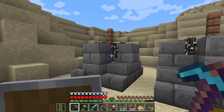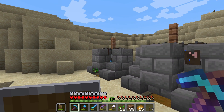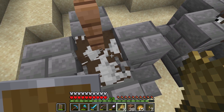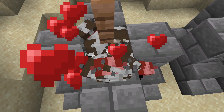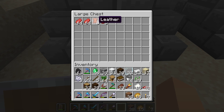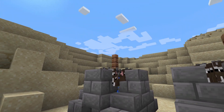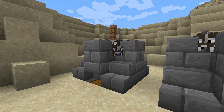Here is our latest build - the cow crusher. I've actually decided to add a second one so we can get even more leather and steak. Let me show you how it works: we have our cows inside, and if we feed the cows and they start breeding, the adult cows will start dying. Whatever they drop gets into that chest - we got some leather and a lot of beef. In my opinion this is one of the best farms you can have. We made an episode on how to build it on this channel. If you're new, please don't forget to hit that subscribe button for more content.